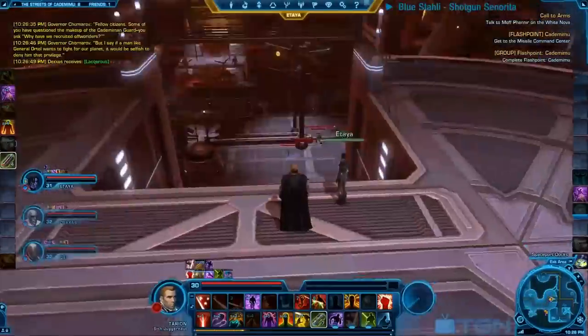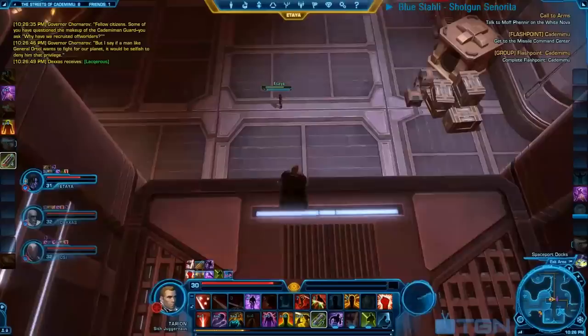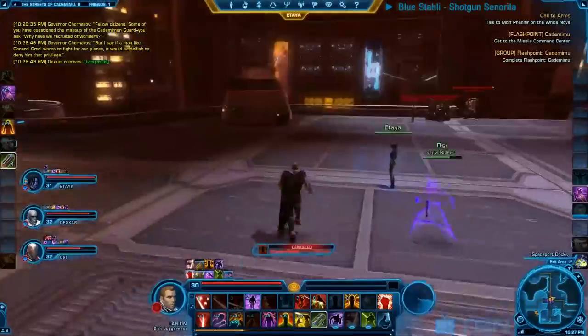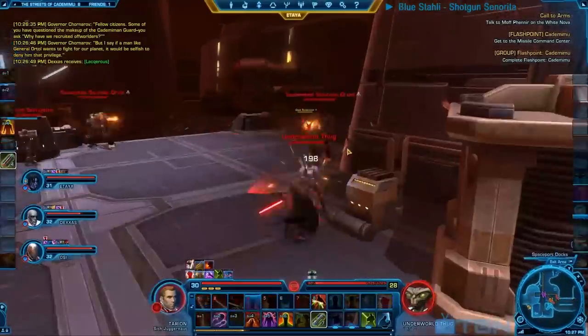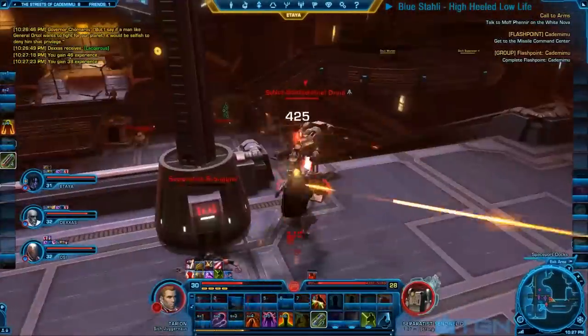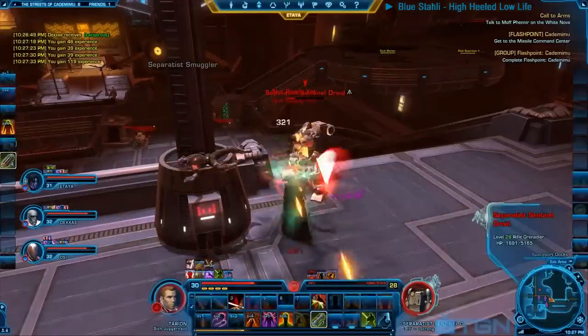Here we go again — over the broken elevator, down there, take down another trash pack on the right hand side. Also watch for the patrolling gold elite mob on the left hand side. He will most likely add if you're not quick enough, and then you just need to take him down. No big deal.